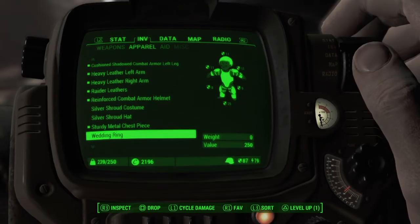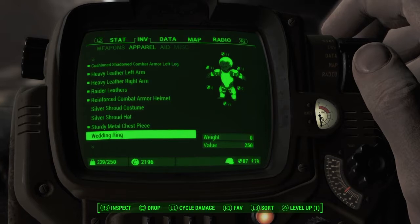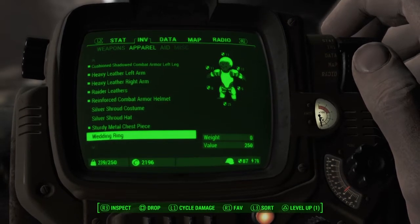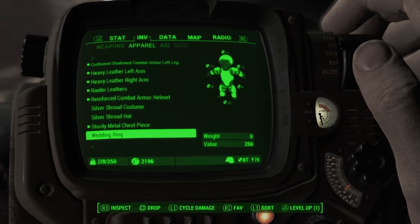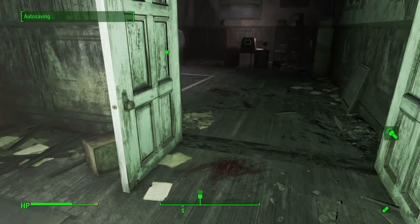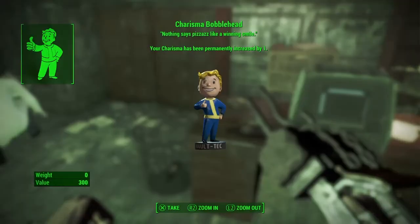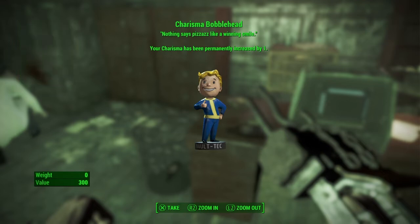After doing a couple of missions for Jack Cabot and all that, you will then eventually have to come back to Parsons State. You'll go inside, there'll be a bunch of enemies to fight, and you'll eventually loop around to finding Deegan in the main office - that's where you're going to find the Charisma Bobblehead. Also while you're here, there's going to be a big room with a trunk and a bunch of turrets - you can find a magazine in there, so be careful not to use explosives.